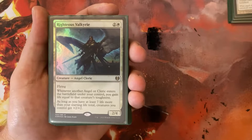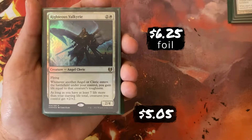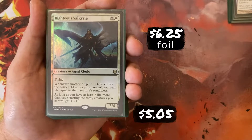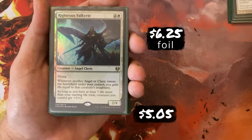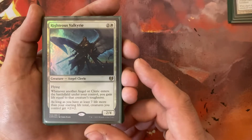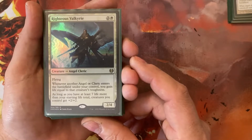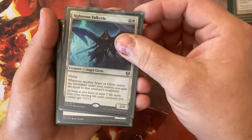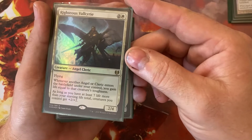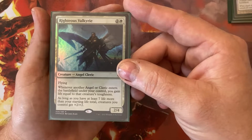Righteous Valkyrie for 2 and a White — a big Angel payoff in the deck. It's a 2/4 Flyer that any time an Angel or Cleric enters the battlefield under my control, I gain life equal to its toughness. I don't have a lot of Clerics, but I do have 19 Angels. Then as long as I have 7 or more life than my starting life total, my creatures get +2/+2. So that gets turned on fairly quickly.